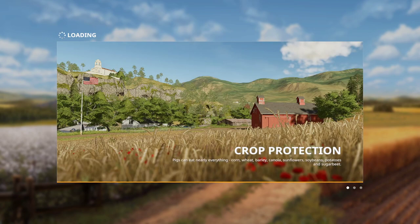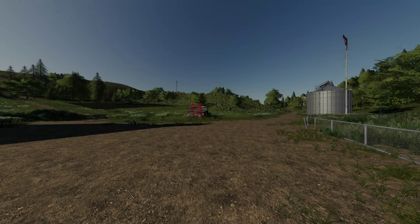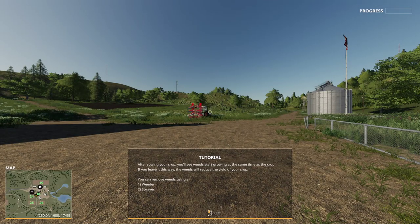Crop protection is part of field preparation and it's a very critical part of farming within Farming Simulator. After sowing your crop, you will see weeds start growing at the same time as the crop. If you leave it this way, the weeds will reduce the yield of your crop. You can remove weeds using a weeder or sprayer.